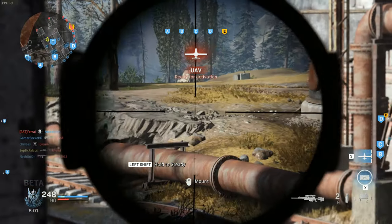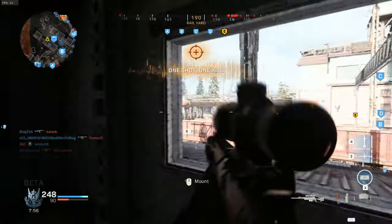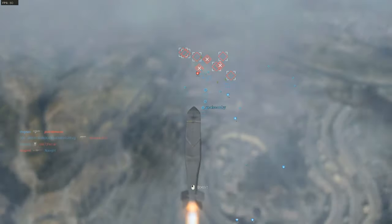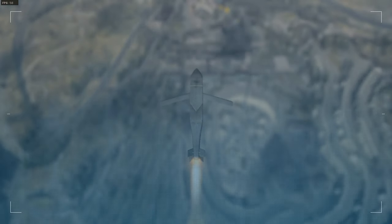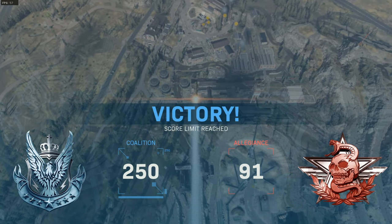Friendly UAV overhead — we've got a UAV on station. Ready for a cruise missile, go for launch. Target marked, let's hit him. There's somebody in the building next to me — I should have crouched. Victory! I didn't even get to blow anybody up. Crazy!